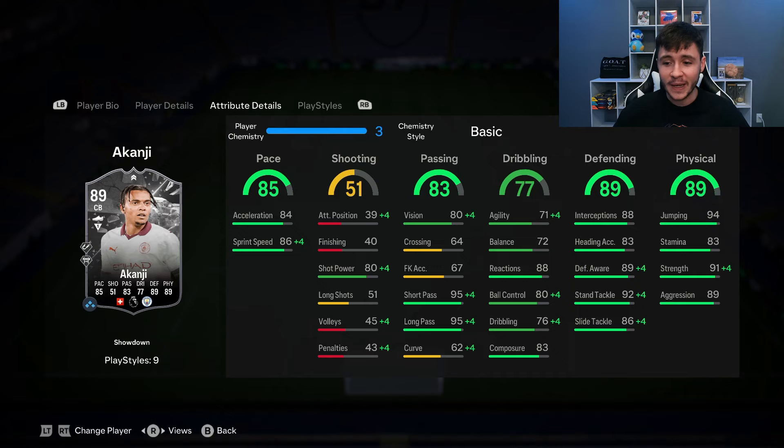If we check out his in-game stats in a bit more detail, we can see that his pace, defending, and physicality are incredible. He does have 85 pace with 84 acceleration and 86 sprint speed — pretty decent for a center back, but I would highly recommend the Shadow to make him even more quick. Although the card does only have 83 passing overall, he does have 95 short pass and 95 long pass, so I do expect this passing to be quite accurate in-game. The 77 dribbling for a center back is okay. Really good reactions at 88 and then also 83 composure. He doesn't have the greatest agility, balance, ball control, and dribbling, so I do think that he's probably going to be clunky on the ball as expected.